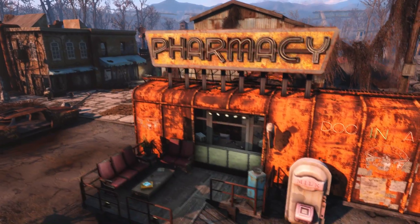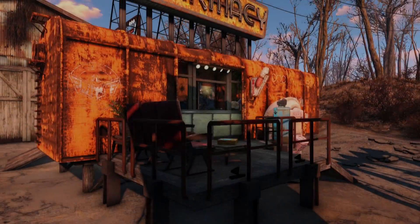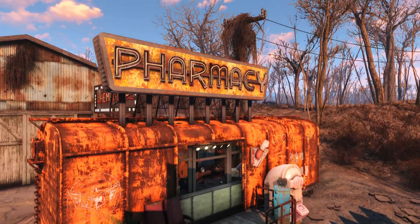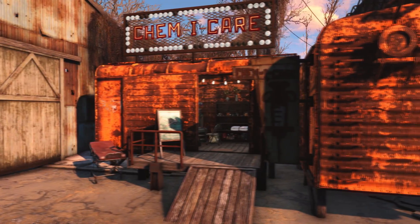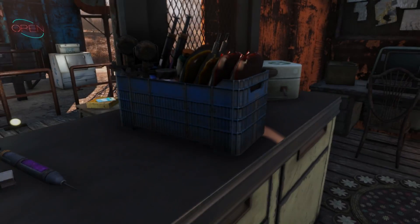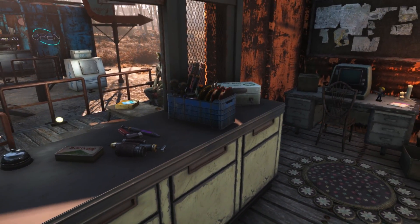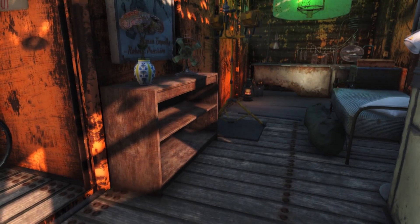Hey, what is up guys, and welcome back once again to another Fallout 4 settlement build. Today we're gonna be checking out this Doc in a Box, which is both a doctor's office and also just a place you can come to and buy chems. For those of you wondering which mods I'm using, all of them are linked down in the description, so feel free to check them out. Without further ado, let's take a closer look.